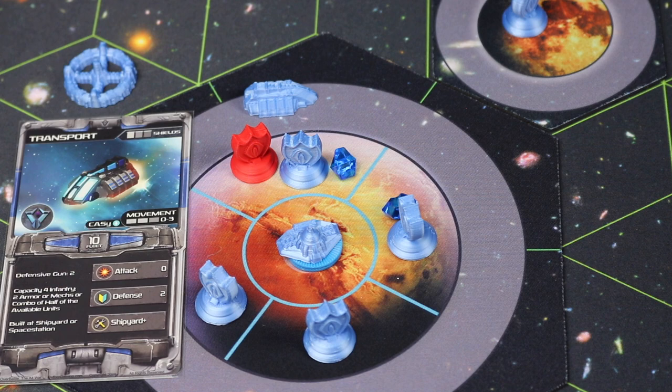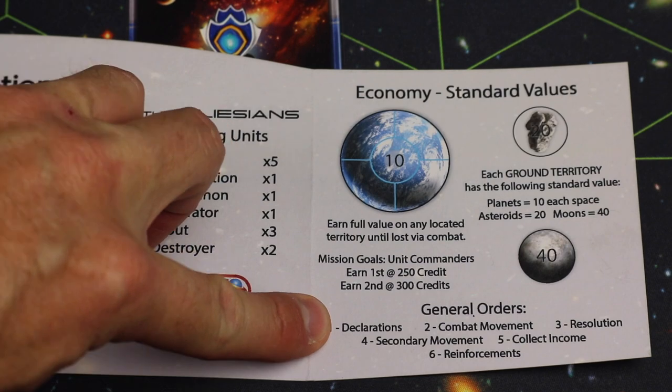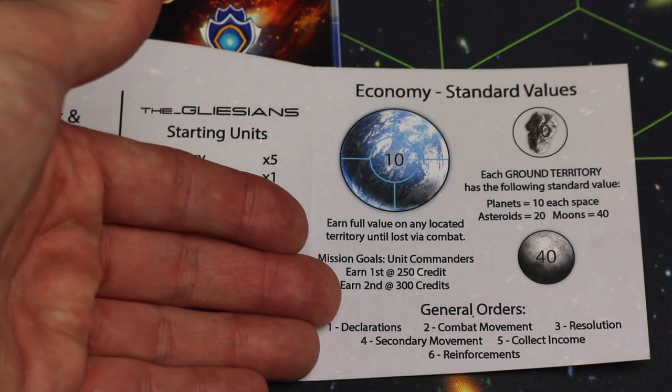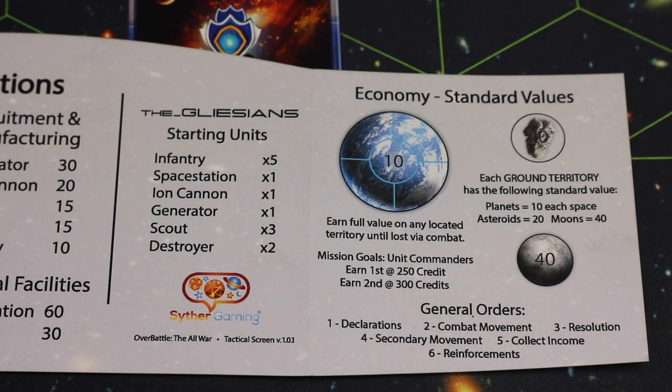Players go through their general orders one at a time until a round is over. Then everyone re-rolls for initiative, which is important — you might have the last turn in one round and the first turn in the next, giving you a leg up since you just got reinforcements and can use them right away. This continues until one player wins by controlling someone's sovereign territory for a full turn while everyone else fails to retake it, or until the Sin enters the war and plays like any other faction.